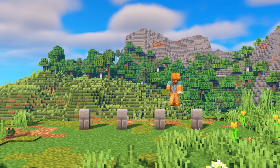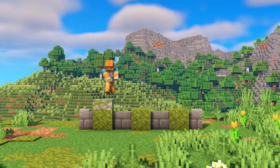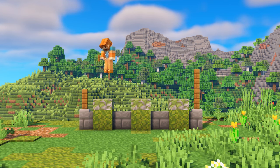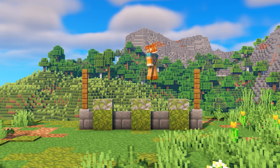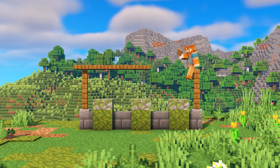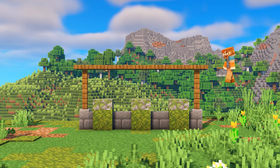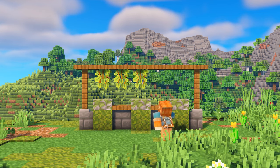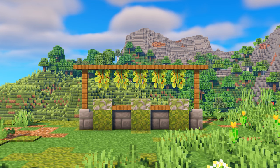Next up, I wanted to build a natural wall, so I'm using a combination of stone brick walls and moss blocks. And then I want to connect both sides of the walls, so I'm adding some spruce fences and connecting both sides using trapdoors. Underneath I'm going to hang some glowberries — I really love how this looks. I could imagine this in some sort of vineyard where they're growing grapes for wine.